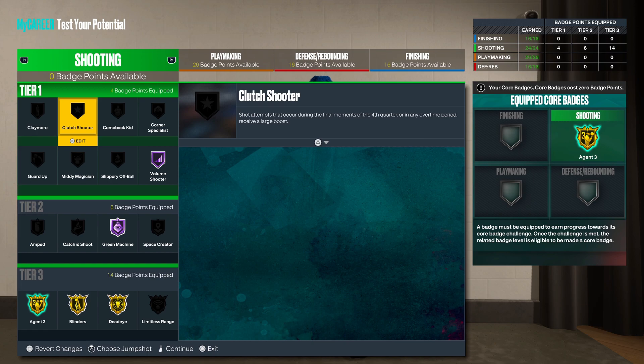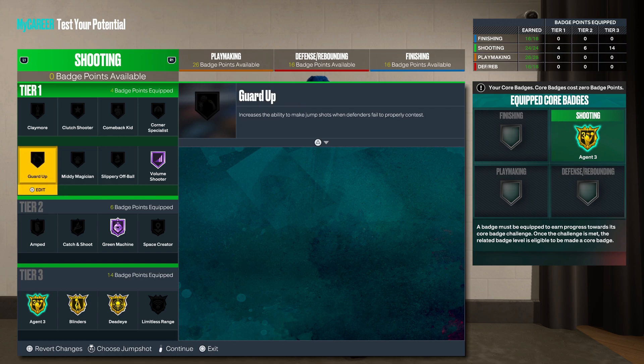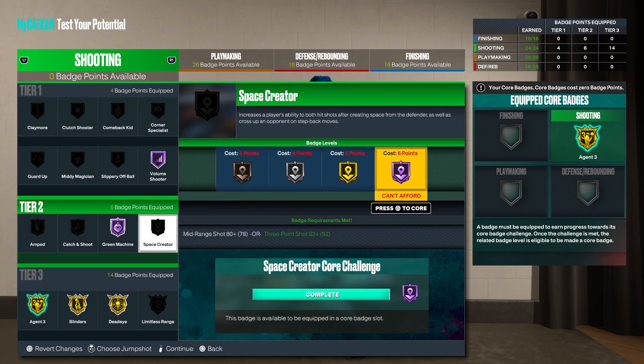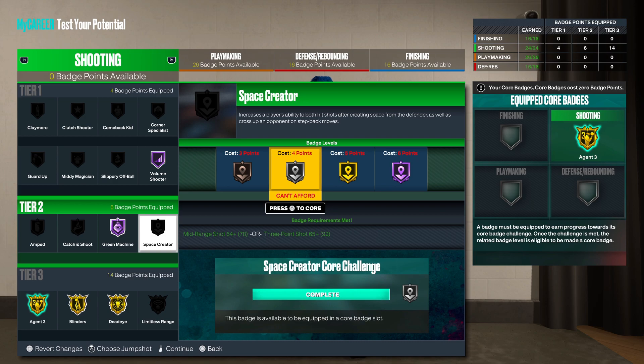Clutch Shooter and Guard Up — I would say that's probably all you need. Guard Up and Clutch Shooter, just don't forget about Space Creator. It's a goated badge and even more overpowered when you get it in tier one because you get it so cheap. Shout out to 2K for giving us this level 40 reward with the core badge pattern. I'm gonna hit y'all on the next one — just hit that like button and that sub button.